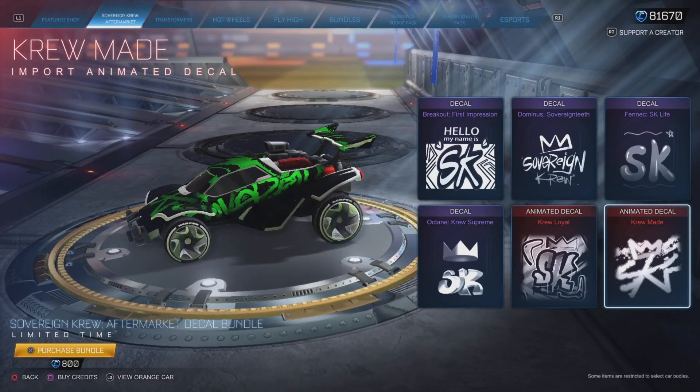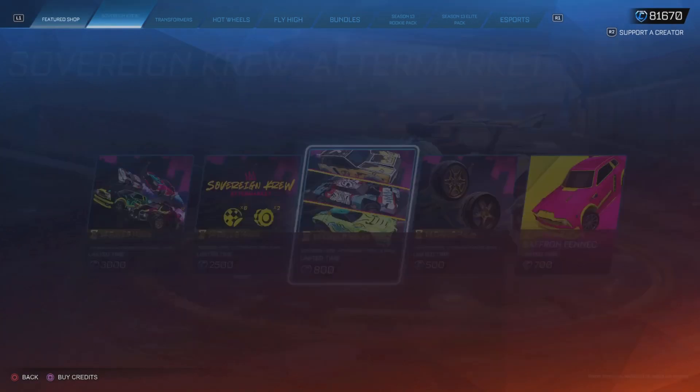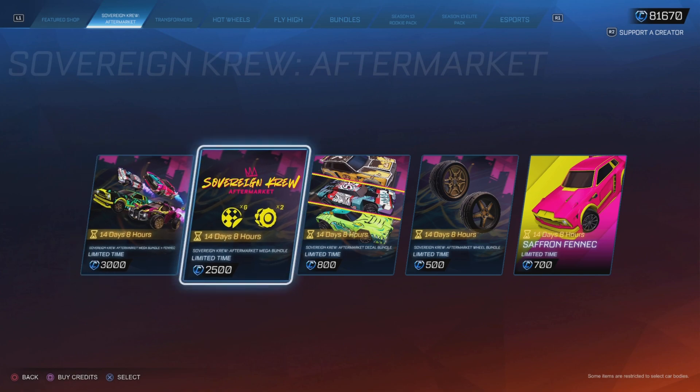You can make some really nice combos with the Crew Made decal, and I have a feeling these decals are going to show up in the featured item shop in the next few days. We have about two weeks for this entire section of new items, so keep that in mind if you're interested in purchasing any of them.